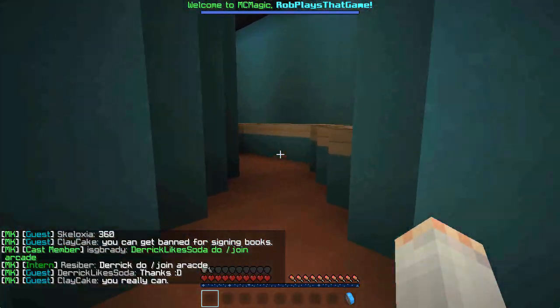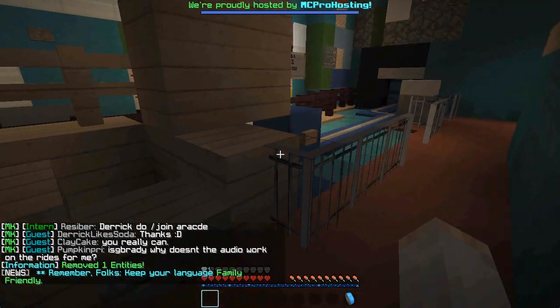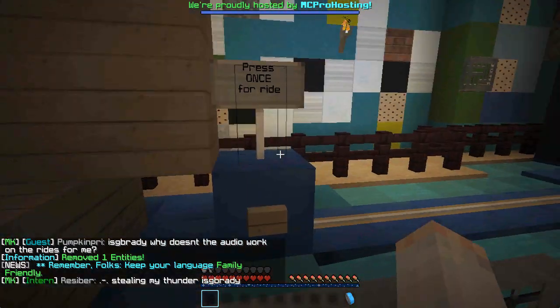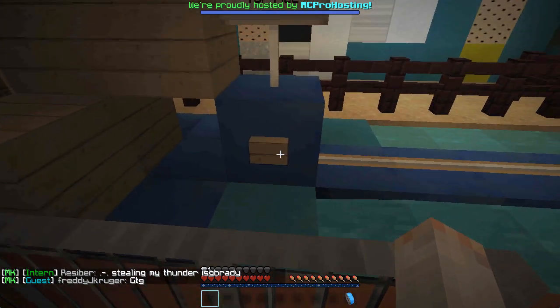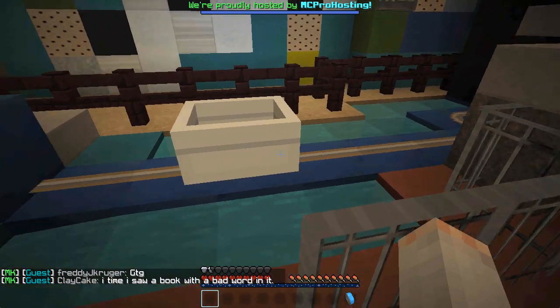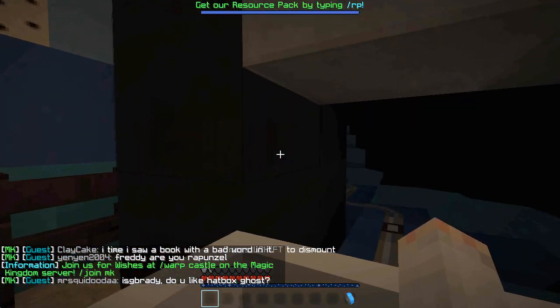Once you walk through the queue and enjoy the fact that this is one of the few times you'll ever walk through a Disney queue with nobody in it, you're going to find a button. There's usually some sort of button that activates the ride, and you just have to press it once by looking at it so the crosshair is over the button and right-clicking. Then you just look at the cart, right-click, and you are now in and riding the ride.